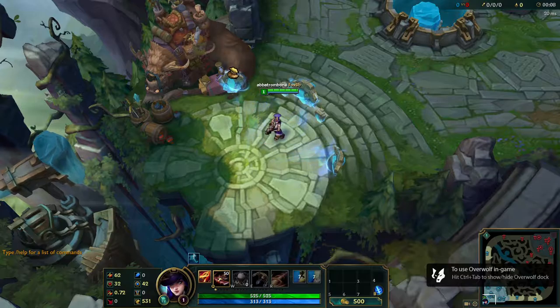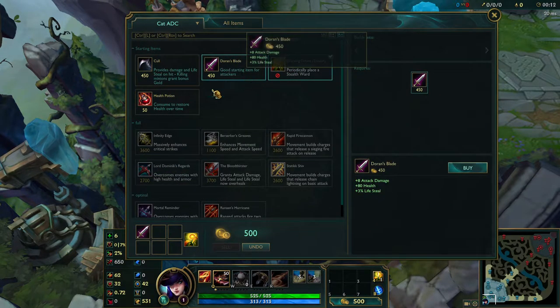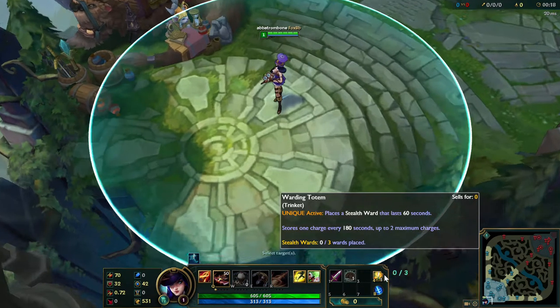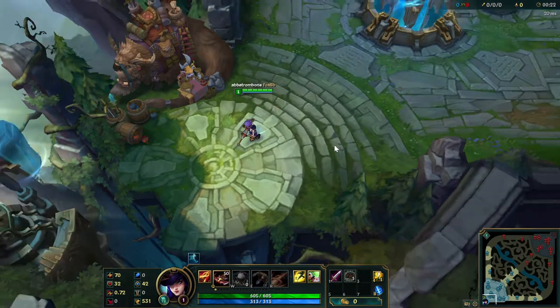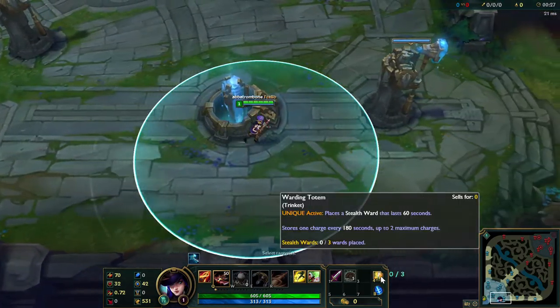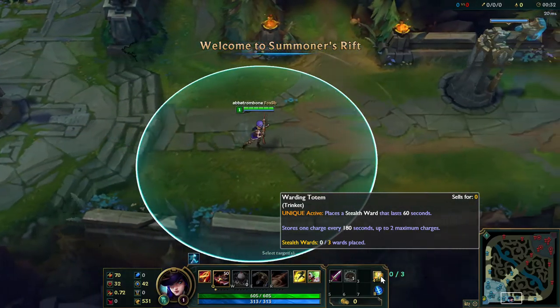Hello, this is Abba Trombone and welcome to a complete guide on warding. First we're going to start off with the warding button — it's number four. I'm going to mention this not because it's painfully obvious, but because most people don't do it. You're allowed to place three wards and this will have a maximum of two charges. You'll start with one of course.